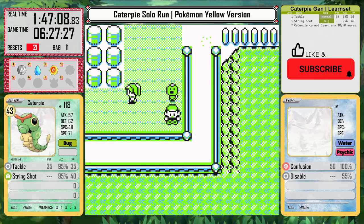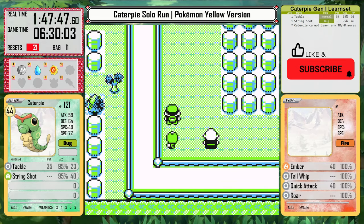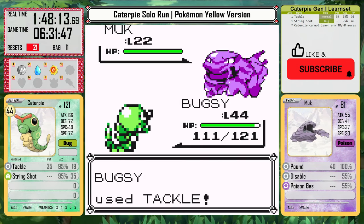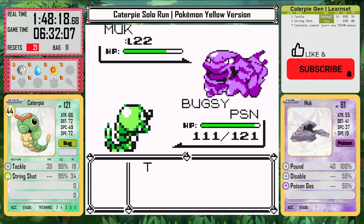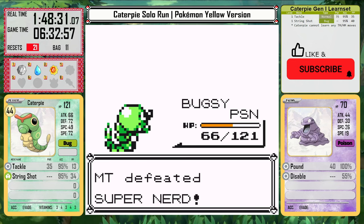From there we pass right through Lavender Town and start heading to Celadon. Once again here I can fight every single trainer — there's a lot here actually. However, one Super Nerd does have a Muk, and that's actually a concern for Caterpie. Poison types are also everywhere now, and that's really bad. Not only can they inflict the poison status, but they're dealing super effective damage with moves like Smog and Sludge, which is hitting really hard.